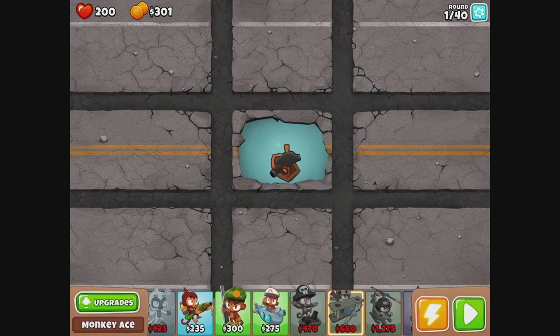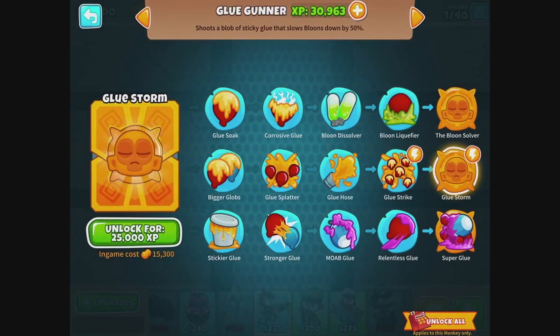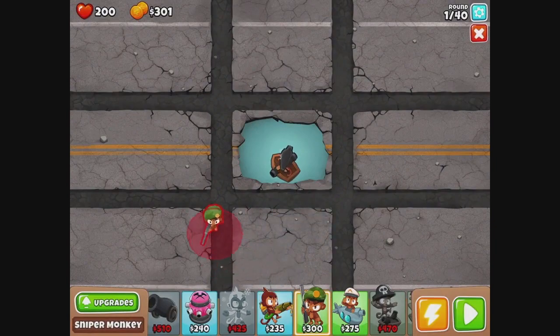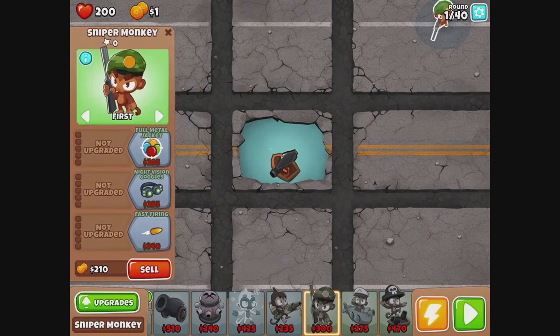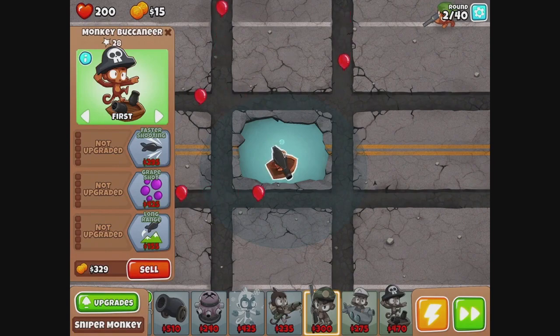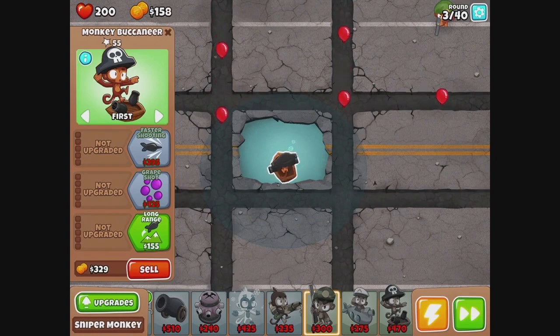We could go monkey subs, could go sniper monkeys. So we do have full availability — that's cool. We'll get one here and try to make it go anti-camo as soon as we can. But first we'll probably need faster shooting rather than grapeshot yet. That's probably true for both of these, actually.